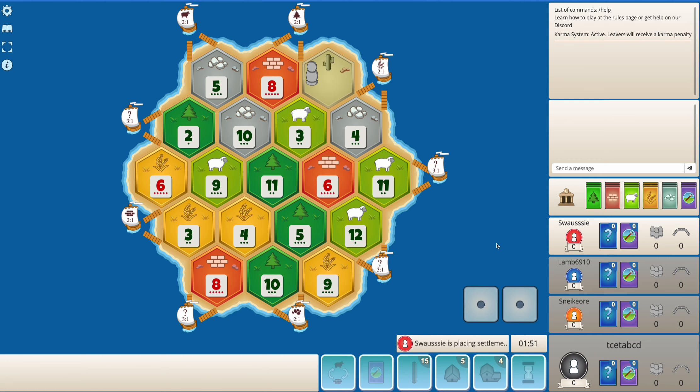Hi everyone, this is TsetABCD and welcome to another Catan video here on my channel. So in this base game, I am in the 4th position. There is quite a lot of brick available, not a lot of ore — I mean it's average. So 8-5-10 is a decent pick here, securing a high brick production spot.